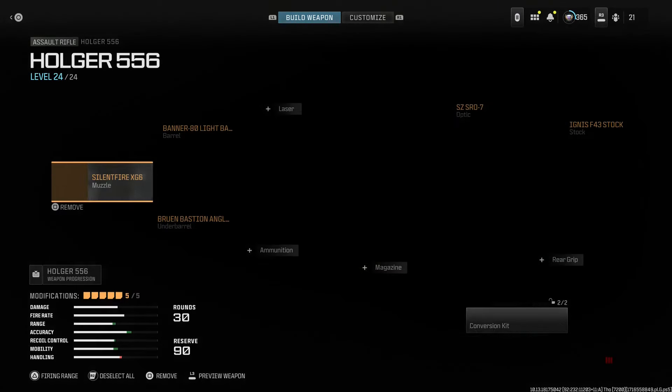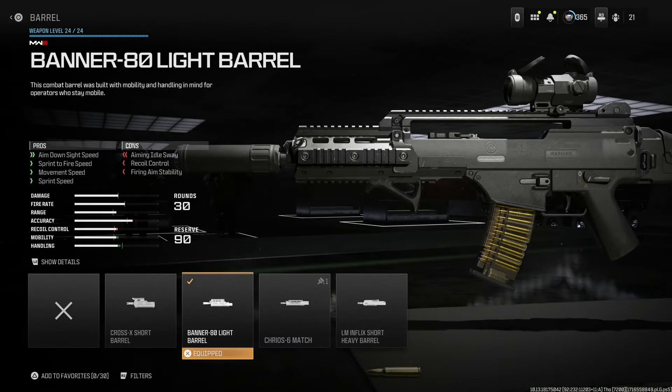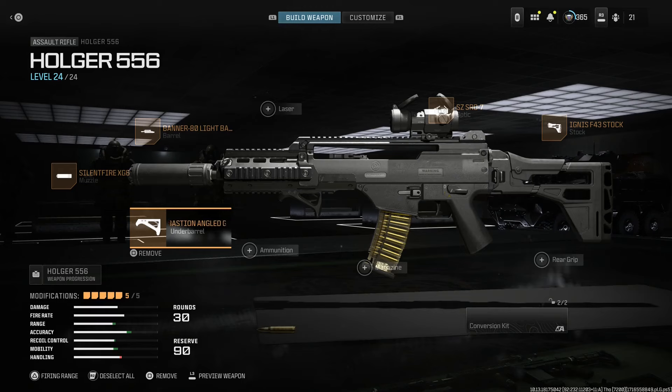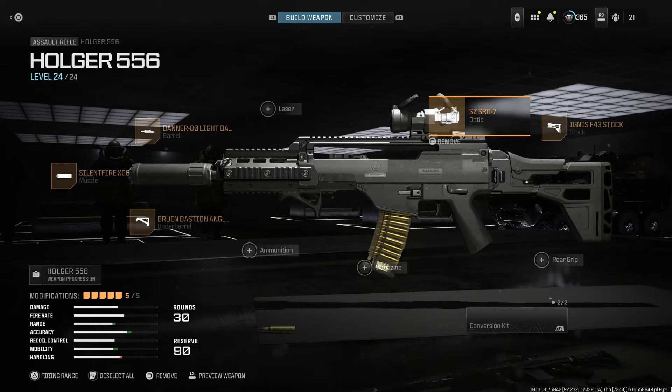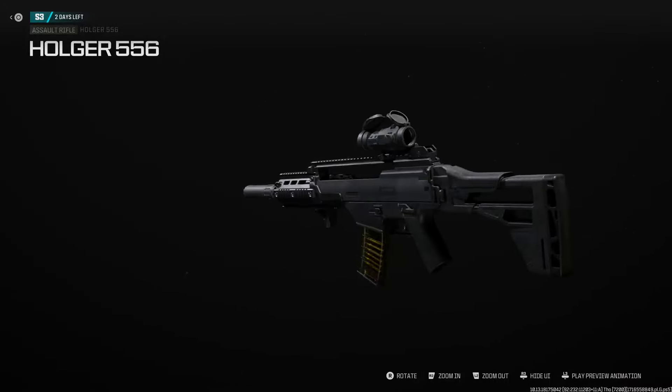Next up, we're going to go for the G36K — the Kurz, or K for short. We're starting with the Bruin 80 Lite, which gives us that K barrel with the quad Picatinny rails. Going with the Knight's Armament Company 5.56 suppressor, the Bruin angled grip, a standard mag for the transparent 30-round magazine, the F43 stock for better ergonomics, and the SZ-07 for a 1x optic. So this is a G36K — really nice looking gun.